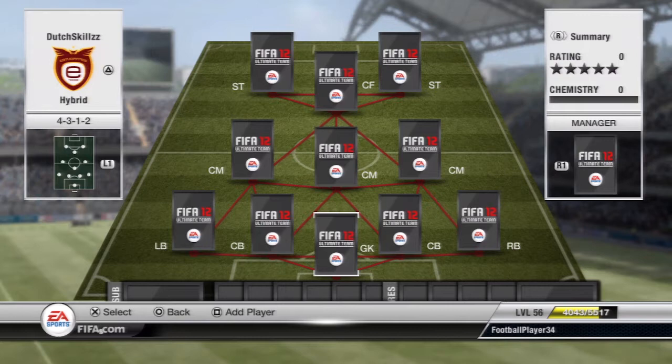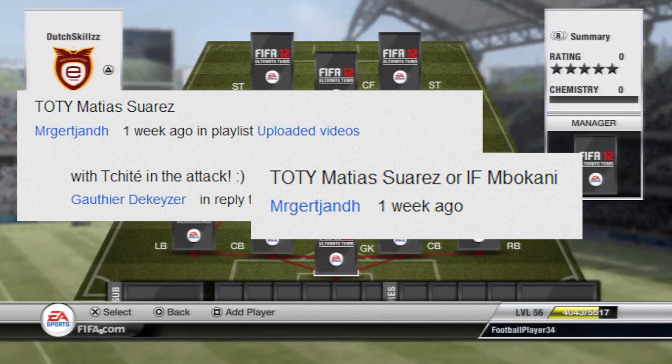Welcome to another episode in my squad builder series. In this episode we have another hybrid squad between the French League 1 and the Belgium Pro League, which is quite interesting. The featured player in this episode is going to be the Team of the Season Suarez — the Argentine who plays for Anderlecht — suggested in the comment section together with our striker pairing, so a little spoiler there.